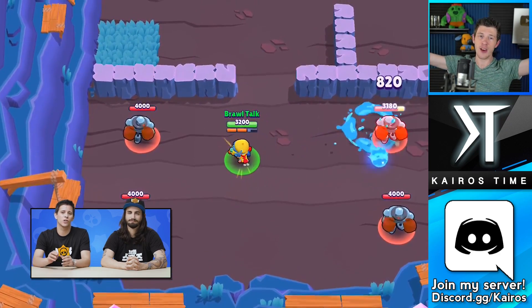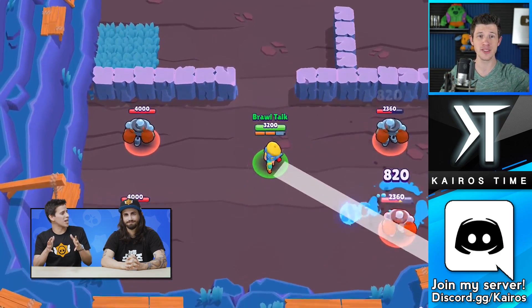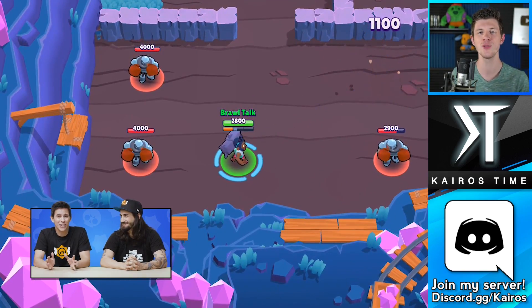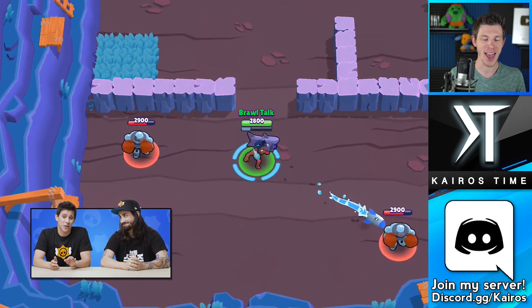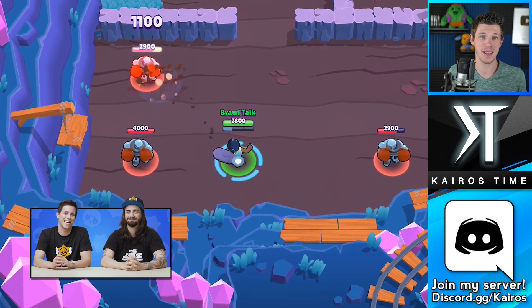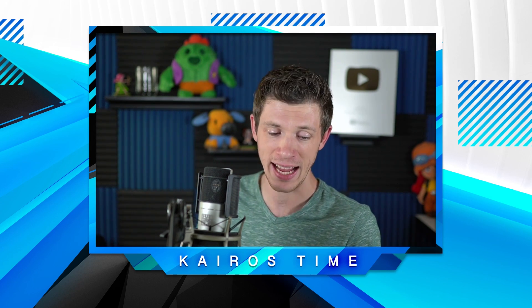Summer Jessie now shoots giant balls of water at her enemies — she was already one of my favorite skins, but she just got so much better. And Beach Brock now shoots shark rockets that trail water behind them, which is crazy cool. I guess it's better to update these summer skins late than never — summer just ended, so Supercell maybe missed it since they were all on vacation.